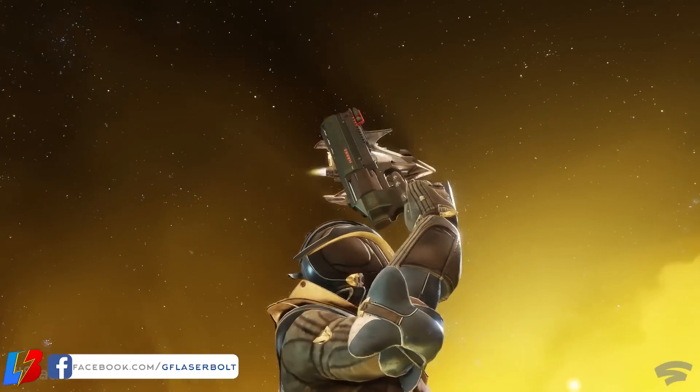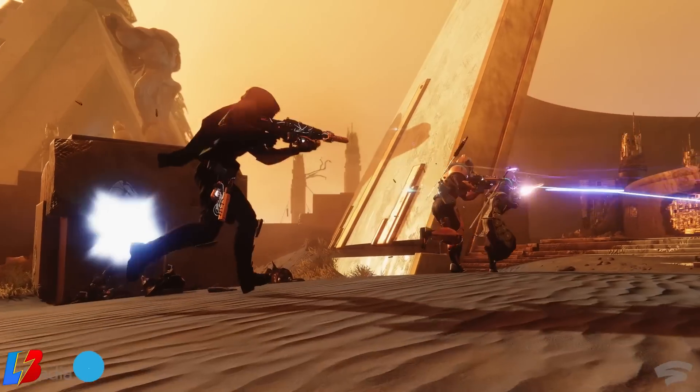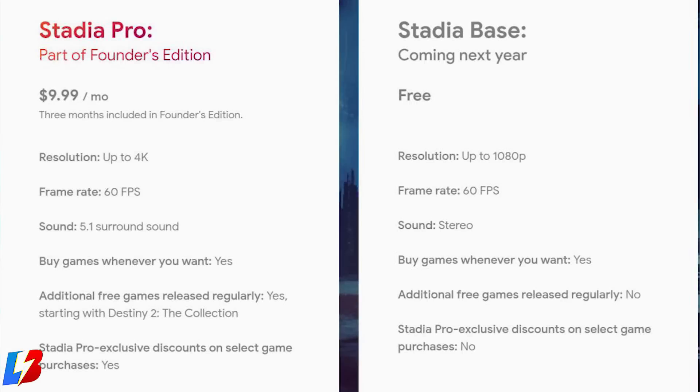Now let's get into the different subscriptions available. There's the Pro version and the Base version. The Pro version costs $9.99 a month and gives you unique perks — kind of like a Netflix subscription but for gaming. The Base version gives you free access to basic Google Stadia services, lets you purchase games from the Google Store, and offers a max resolution of 1080p at 60 frames per second with stereo surround sound.